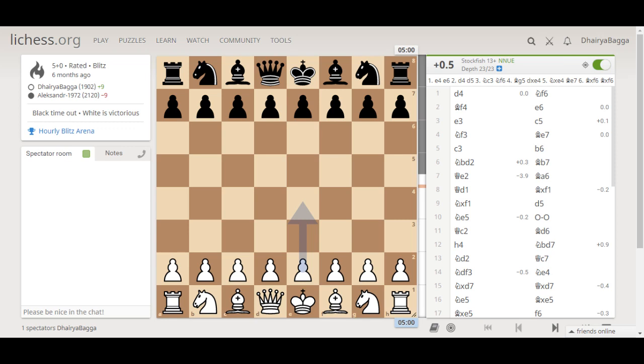Hey chess lovers, welcome back to the Chessyard. This is Dehre Bagga and today I am showing you one of my top games that I have played over the last 6 months. This was against a much stronger rated opponent. I was playing as white and I started off with d4.